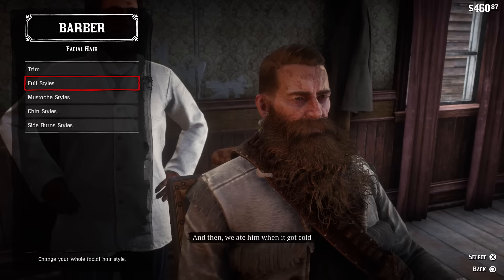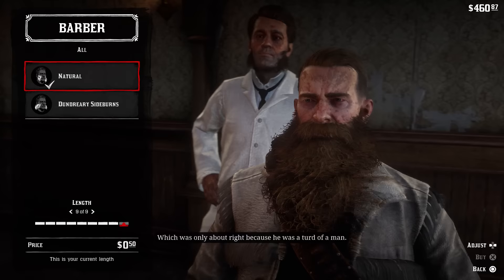What you need to do is select facial hair, sideburn style, and choose dundreary sideburns, which will fan out the sides making your beard appear even larger, leaving you looking like Volstagg from the movie Thor.